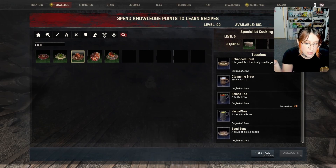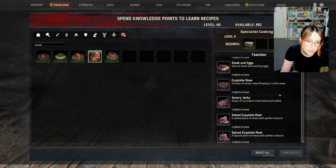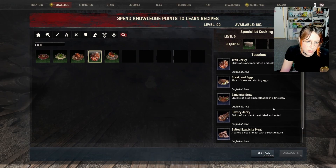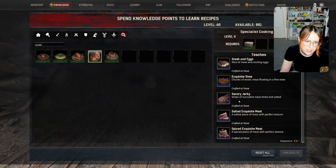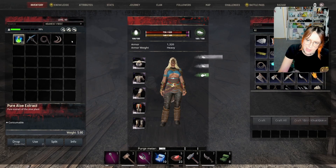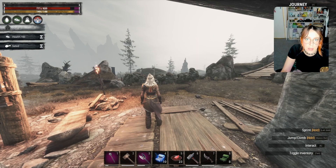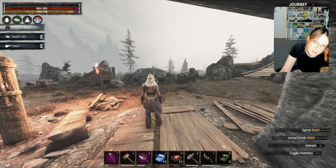Spicy teas and herbal teas are the backbones to a lot of adventures — stamina regen and all of that. Exquisite stew is quite a good heal as well as handling thirst. Trail jerky lasts a really long time and savory jerky gives you something — I'm going to have to look that up. Salted exquisite meat gives you an added agility bonus if you're using daggers or short swords. It's got execute mode — it is health.